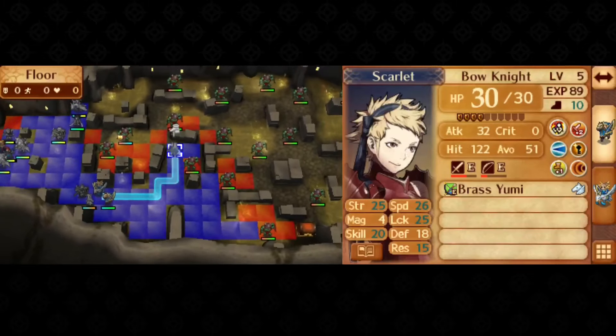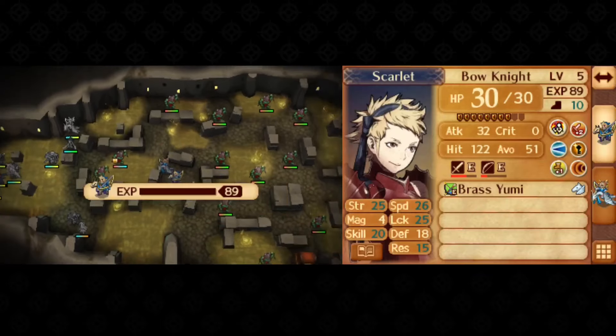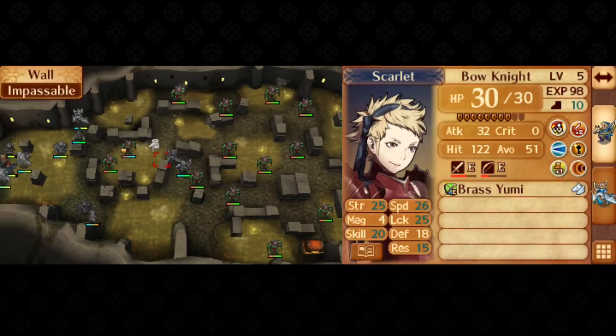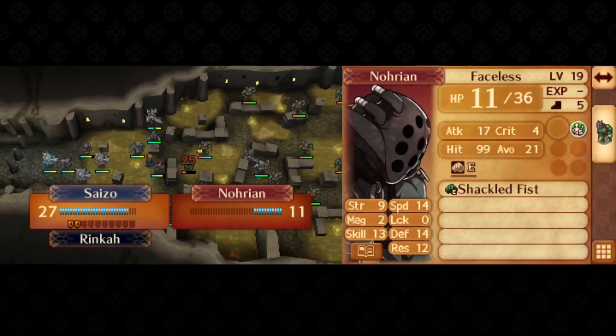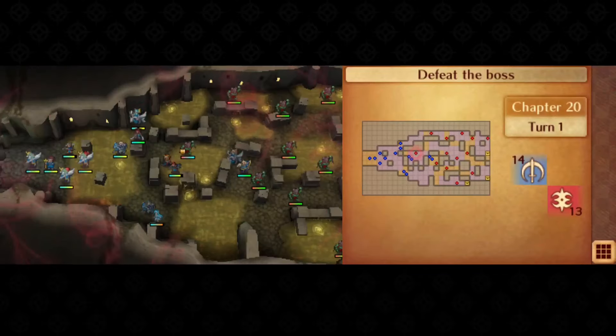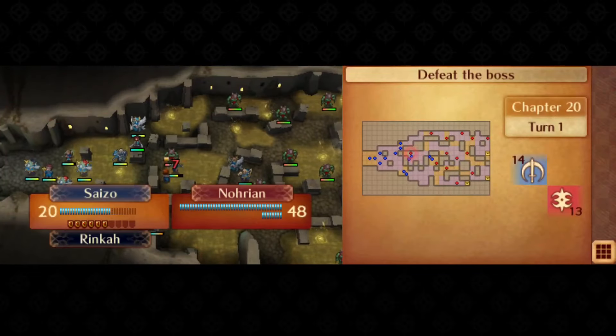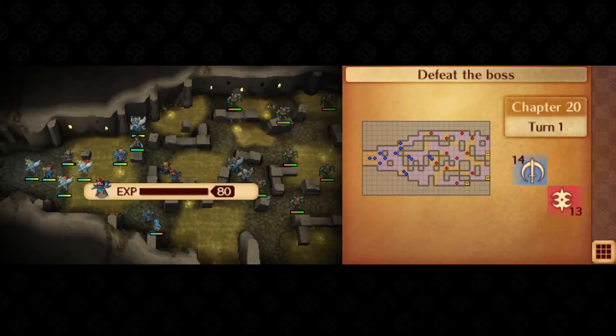You always have Scarlet with Lunge, but she doesn't have sufficient 1-2 range options. However, a strong 1-2 range Lunge user perfectly aligns with Saizo as our boss killer, who's using a Shuriken to reliably land on the boss anyway, and has been using Lunge for several chapters by now. We'll be switching him back to Malignite eventually, but for the next couple chapters his combat in Master Ninja is more preferable, and we can get away without Malignite's higher movement.